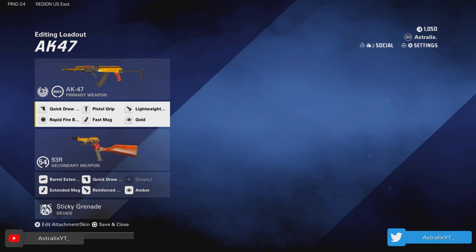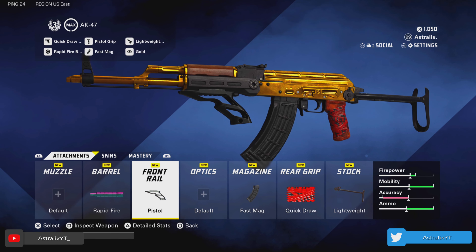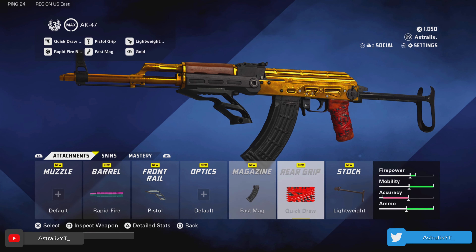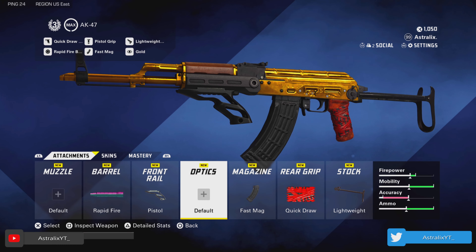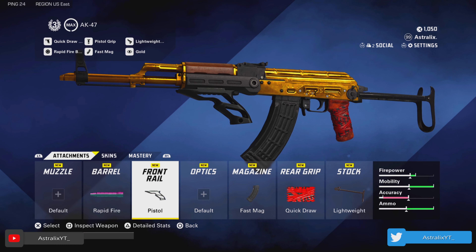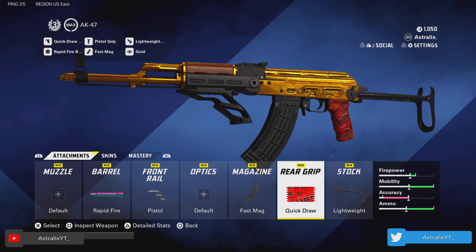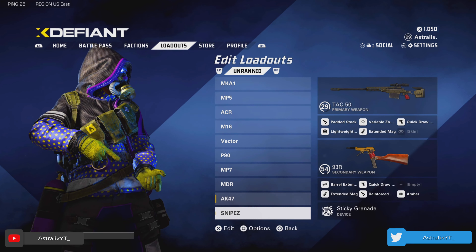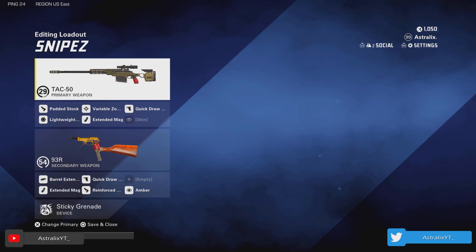We got my AK-47 class — another super fun AR, probably the second best AR in the game. I run rapid fire, the pistol front rail, the fast mag, the quick draw rear grip, and the lightweight stock. You lose a lot of accuracy but you gain a lot of mobility and a decent amount of firepower. This thing beams at medium ranges — I wouldn't do super long range, but anything at medium range is going to be easy kills. In close range even, with the mobility, you're going to be able to fry people.